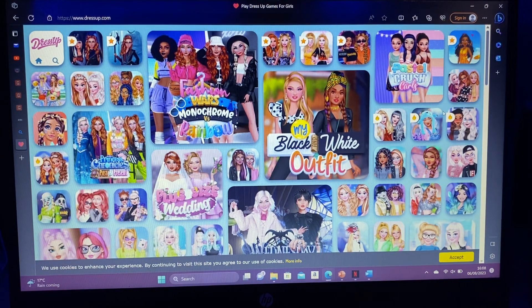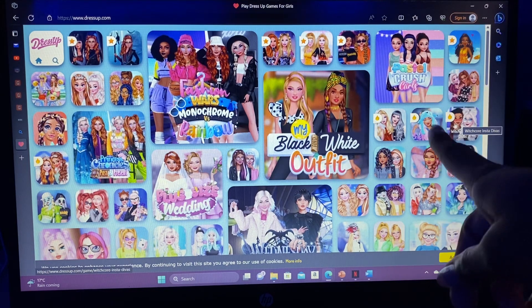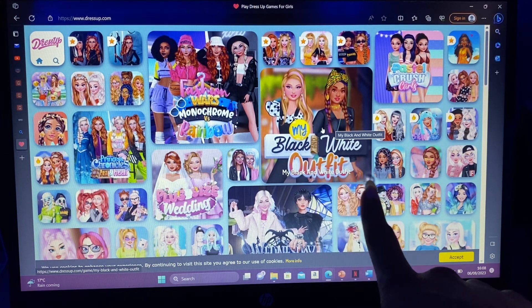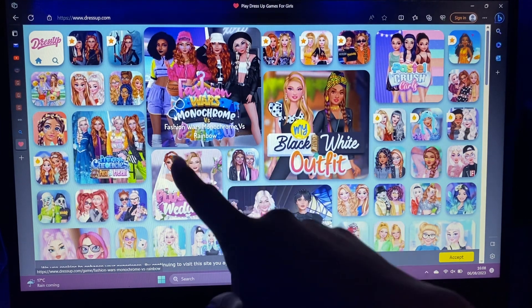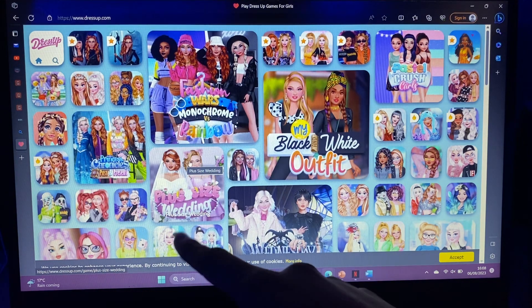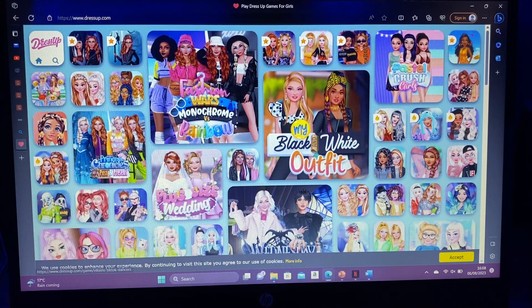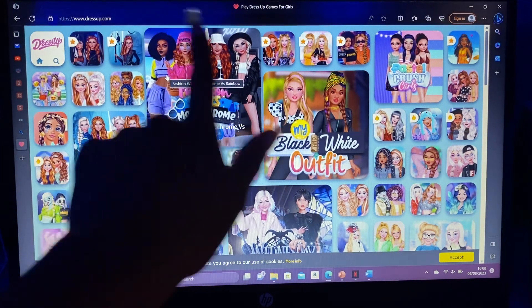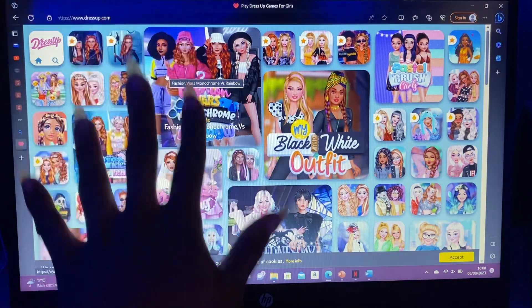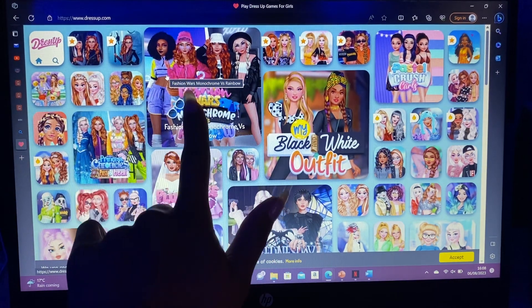Hopefully this is fun. So all of these are like little mini games here. This one is called My Black and White Outfit, this one is called Fashion Wars Monochrome vs. Rainbow, plus size wedding, there's all kinds here — carnation ball, princess fantasy makeup. I think I like the idea of this Fashion Wars Monochrome vs. Rainbow. So I think we should play this.